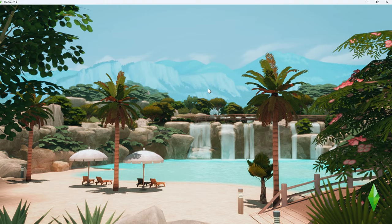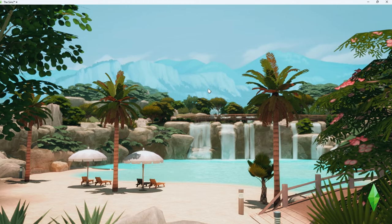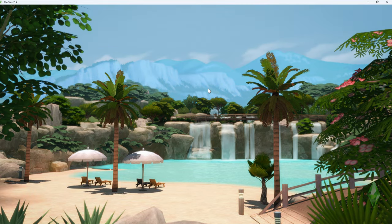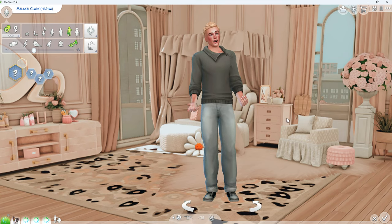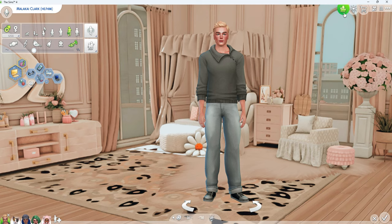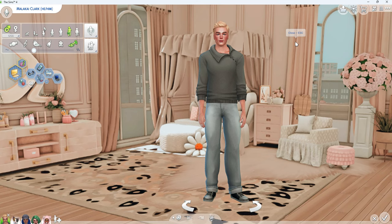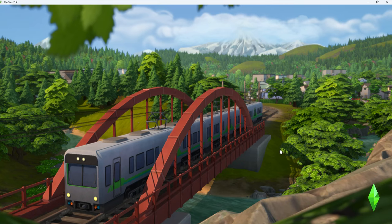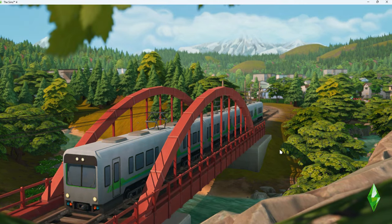This here is a new loading screen that I pulled — I'll link it in the description. I absolutely love this loading screen; it's different every single time you load up, which is really cool. So this here is the Clark family. To save them you click on Save — I've already saved them so I won't redo that.